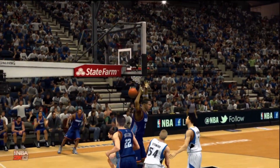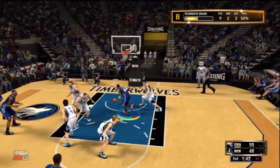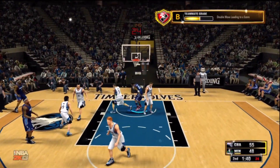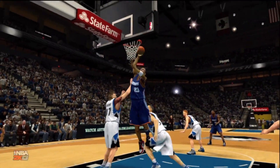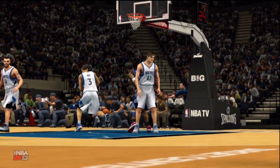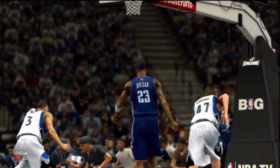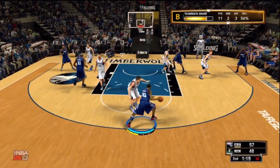I don't even know why he bit on the pump fake. He tried to steal it coming down from the pump and I don't know why, but he just let me go right past him. Getting in there, going with a pump fake and then a standing dunk. Impressive when a guard can dunk from right under the basket — didn't even need any momentum, just off a pump fake, getting up there and jamming it down.